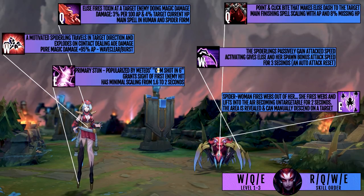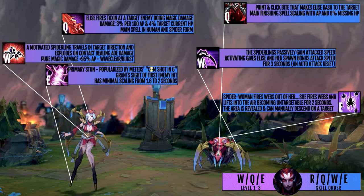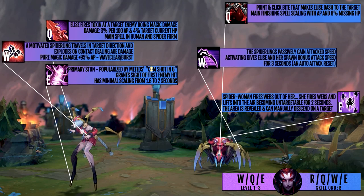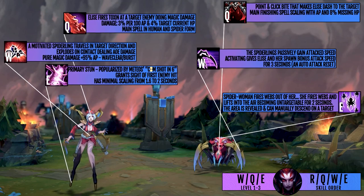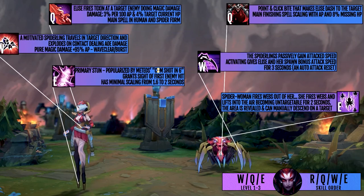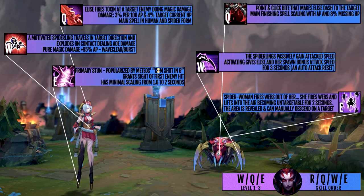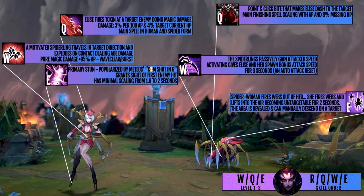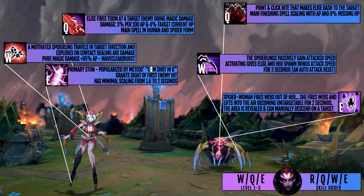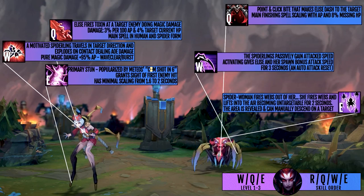Her R switches forms from human to spider and along with her passive gives her that innate healing on auto attacks as well as bonus movement speed when she is walking on eight legs. All of her six core abilities have some kind of synergy between forms: the E being her cocoon and repel, the W in human form spawning a kamikaze bursting spiderling, and in spider form giving an attack speed steroid for three seconds that her spiderlings also benefit from. Her Q is point and click in both forms, with the execute-style bite in spider form scaling on missing HP.